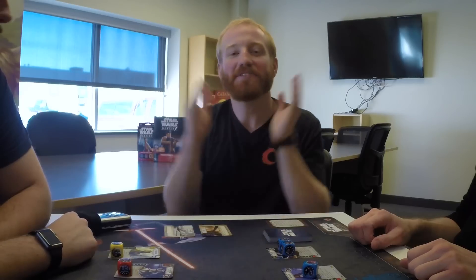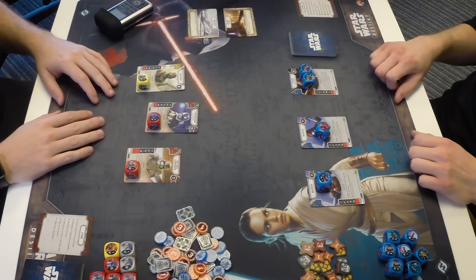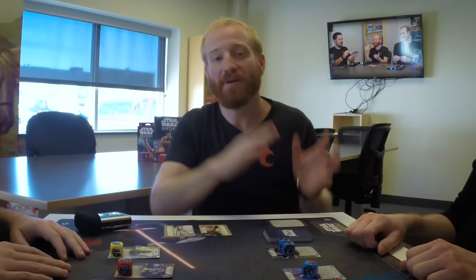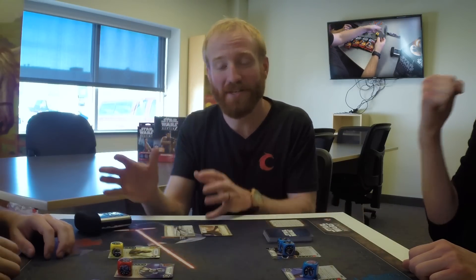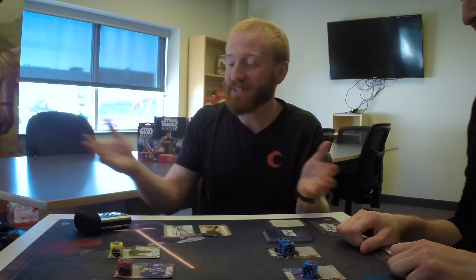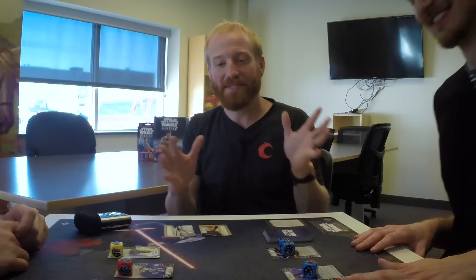Hey guys, I am here at FFG headquarters in Minnesota. I've got Lucas Litzinger, lead designer of Star Wars Destiny, on one side, and Zach, CEO of Team Covenant, on the other. We're about to play a game of Star Wars Destiny using packs and starters combined together to make some fledgling decks. Part one of the unboxing and building these decks is online, so go check that out. Each side has six boosters, a starter deck, and there was a lot of trading — an important aspect of collectible games.